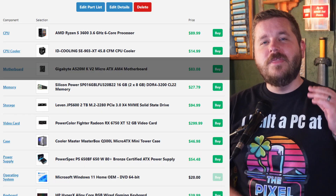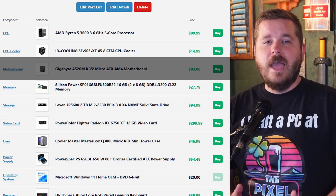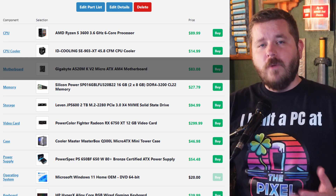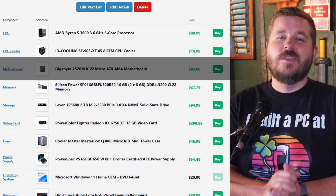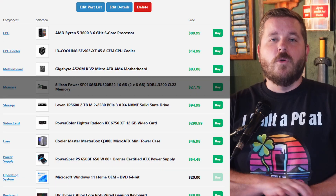As far as the motherboard, we went with the Gigabyte A520M — solid, reliable, and ready for upgrades. Unlike Sony's console, this is $84 at time of filming. It's a solid motherboard, no frills, but it's going to get the job done and allow us to do all of that multitasking that computers have the advantage of doing versus gaming consoles.